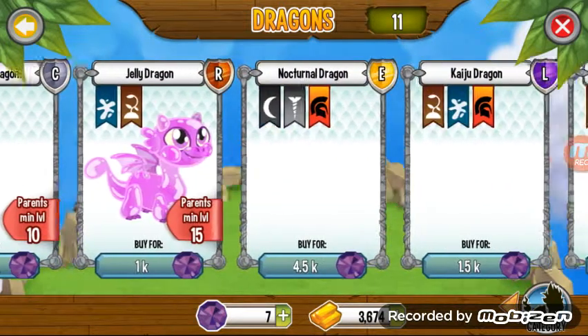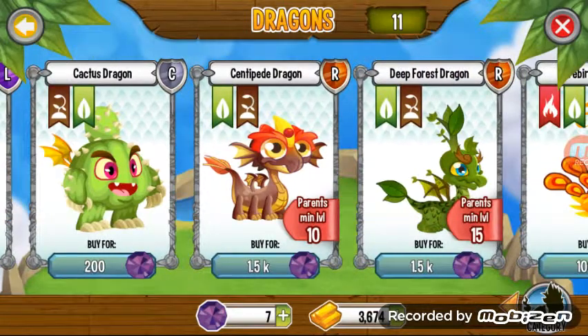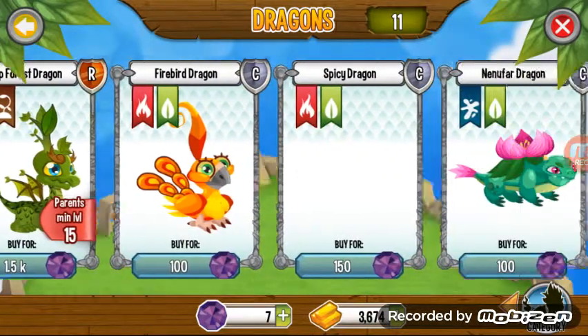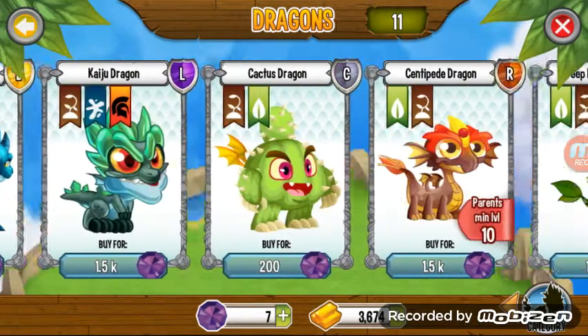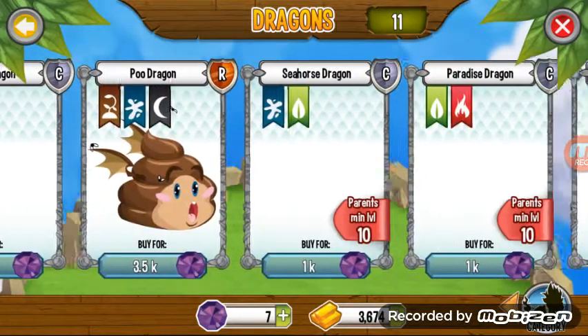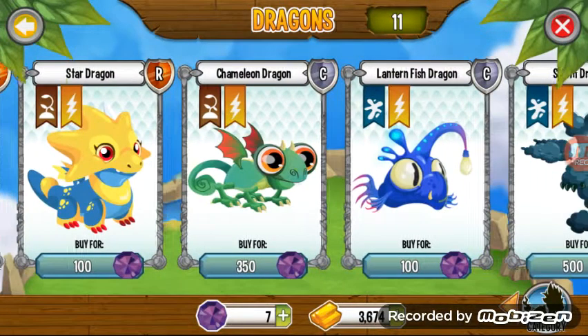As you can see, there's other dragons that have a shield. L is for Legendary, and it's a powerful dragon. R is rare.